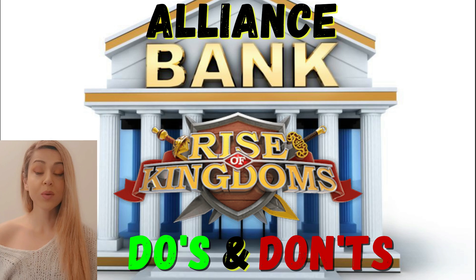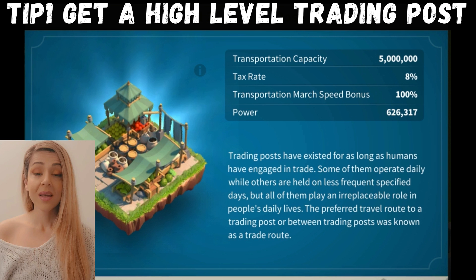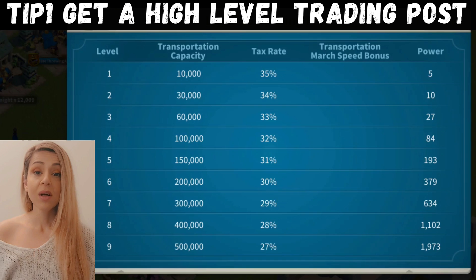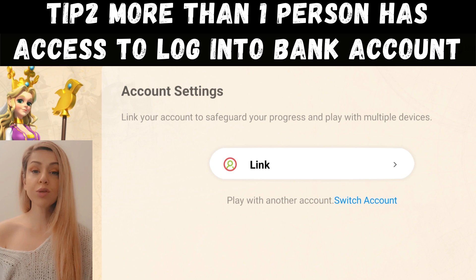Let's start with what you should do if you decide you want to have an alliance bank. Tip one: make sure that when you pick the castle you want to use as your alliance bank, it at least has a trading post of level 25. This may be difficult in a new kingdom, but you want to try to get the highest level trading post for that alliance bank in order to save on taxes when transferring resources — because no one really enjoys paying their taxes.